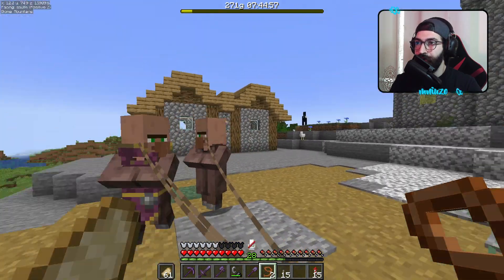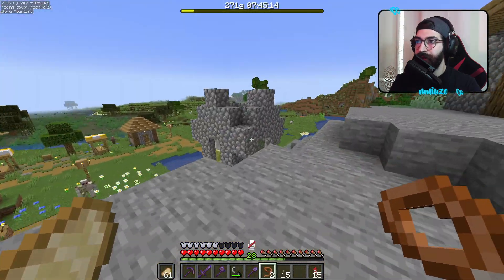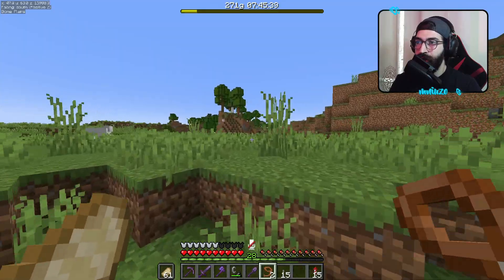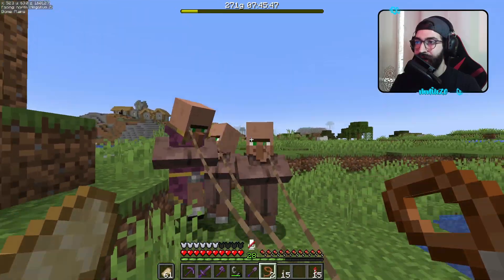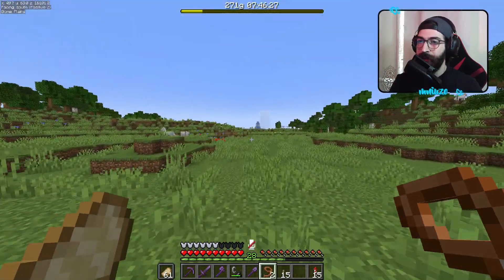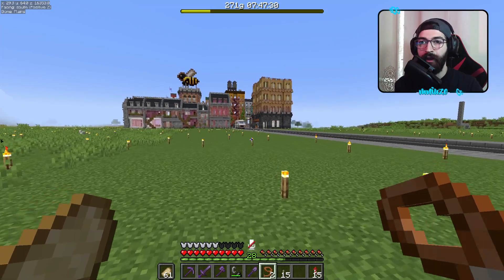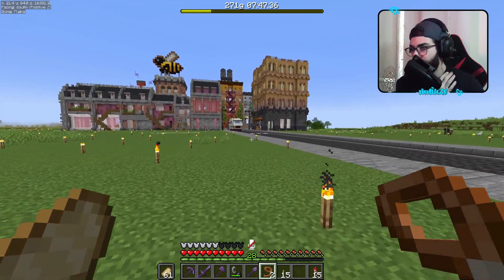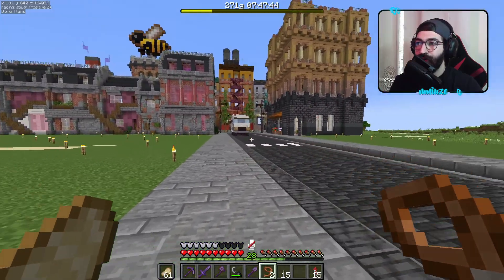Ma qui ce ne sono una marea di villagers, guarda qua — questo è il villaggio qui vicino, ce ne sono veramente un casino. Ora me ne porto tipo tre, però penso che me ne verrò a prendere degli altri. Dobbiamo andare verso sud. Ho creato anche un tunnel qui da queste parti — eccolo là, super semplice — perché poi a scendere e salire questi tizi a un certo punto ti fanno perdere la cordicella. Vi risparmio tutta la camminata.